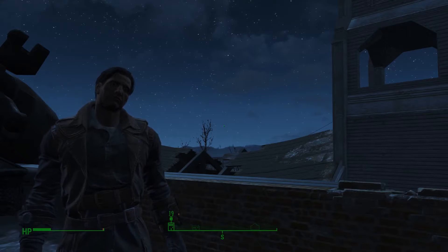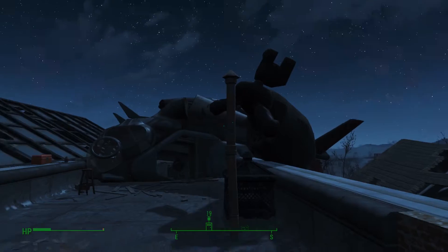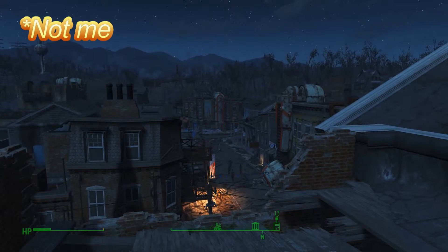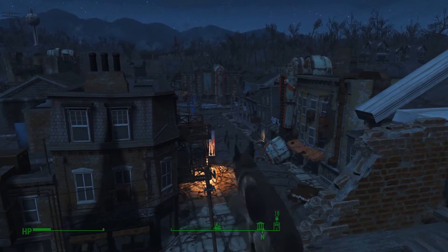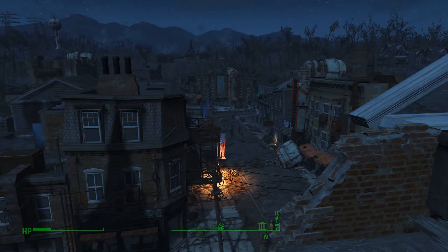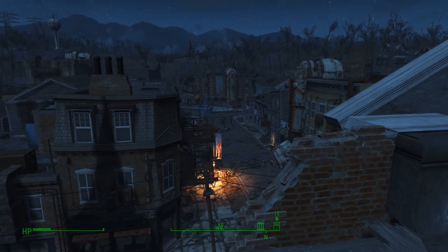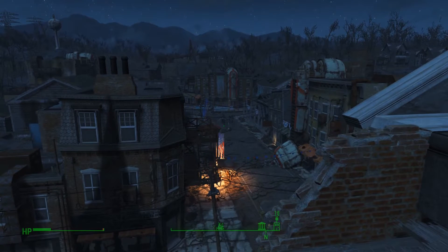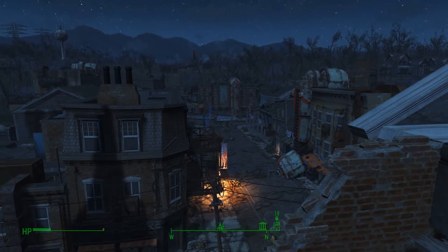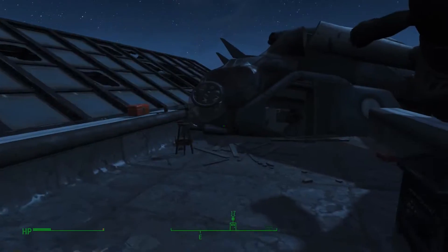Hey everybody, welcome back. Guess where I am — on top of the Museum of Freedom. And guess what's up here: power armor. Can you believe it? Who would have thought power armor was up here? Apparently me, because it was part of the last quest and I'm just a dumbass who completely missed it. But that's okay. I killed that deathclaw — it only took me like three hours. But hey, what doesn't kill you makes you stronger. It killed me 16 times, so I'm not sure if that counts. I killed that deathclaw, went back in, talked to those people, sent them packing — because that crazy old lady gives me the creeps — and I've got a son to save. So yeah, that's where I'm at. Let's go check out this power armor.